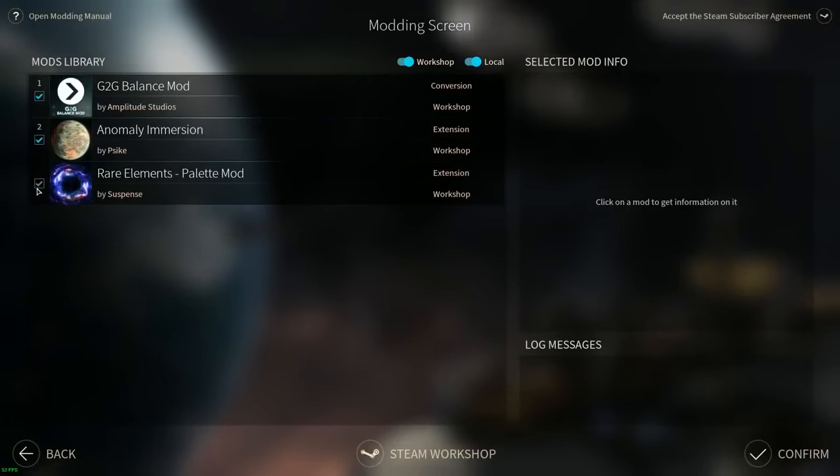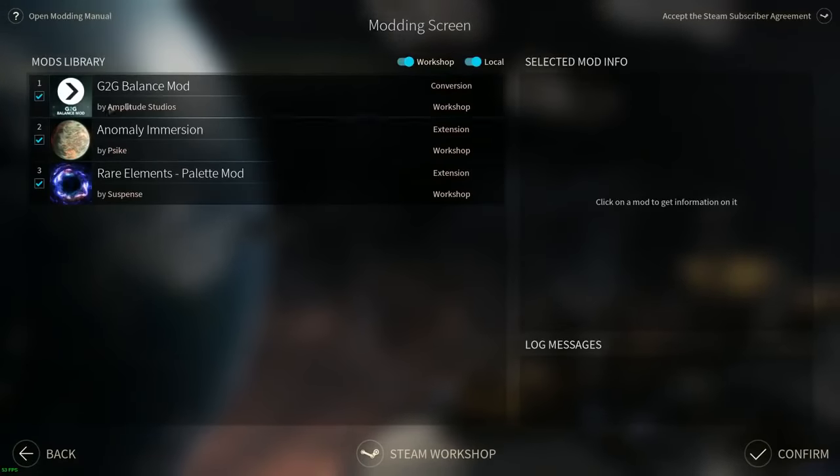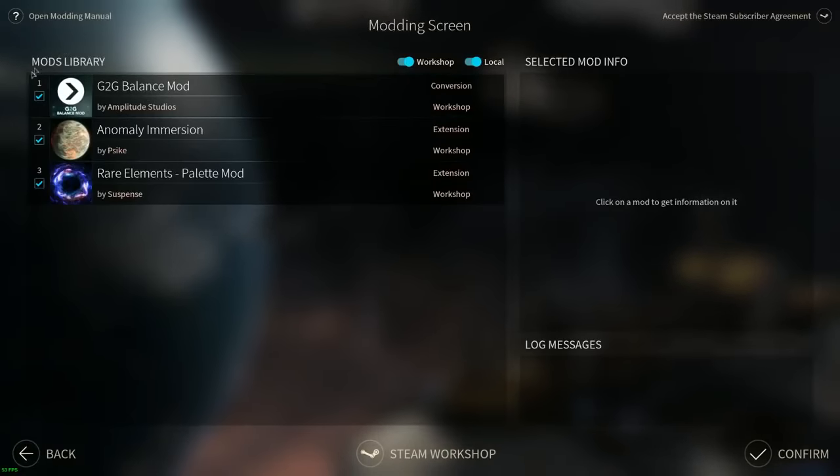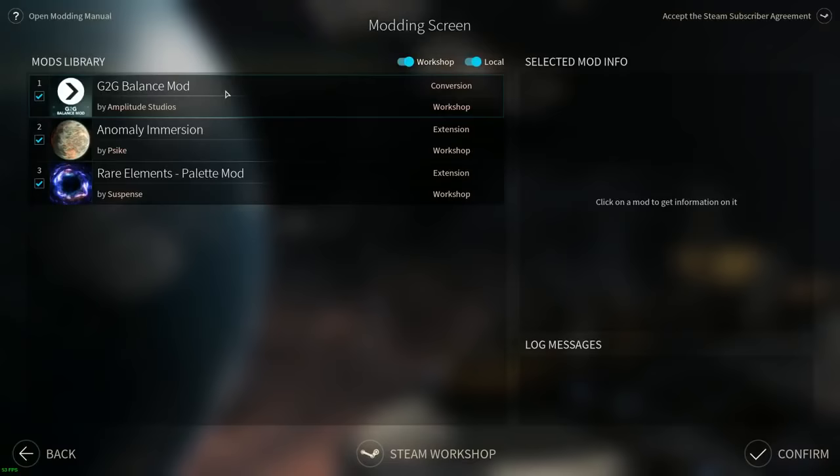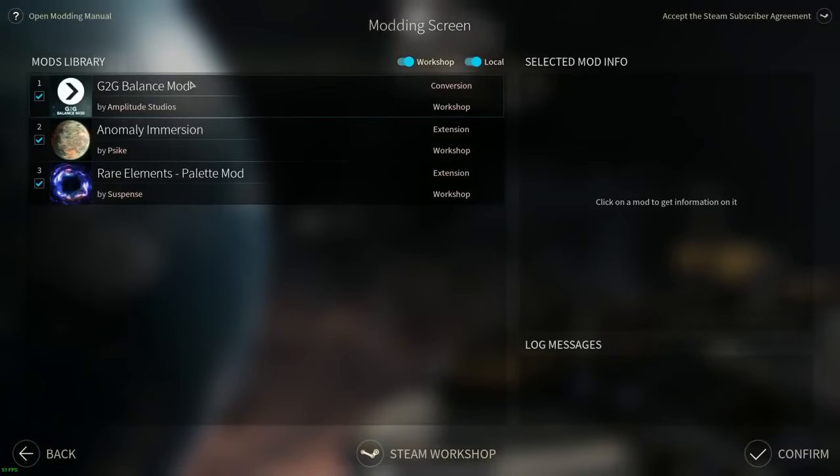I'm going to be activating these three mods because I like them. The G2G balance mod - Amplitude Studios is the company that made the game, and this is the mod where they put their balance changes that they're thinking of adding into future patches for people to test out. The base game has had quite a few patches so far, and they've fixed a lot of the very overpowered techs or abilities or strategies, and they're still working on it. But this is their next attempt at balancing various mechanics in the game.